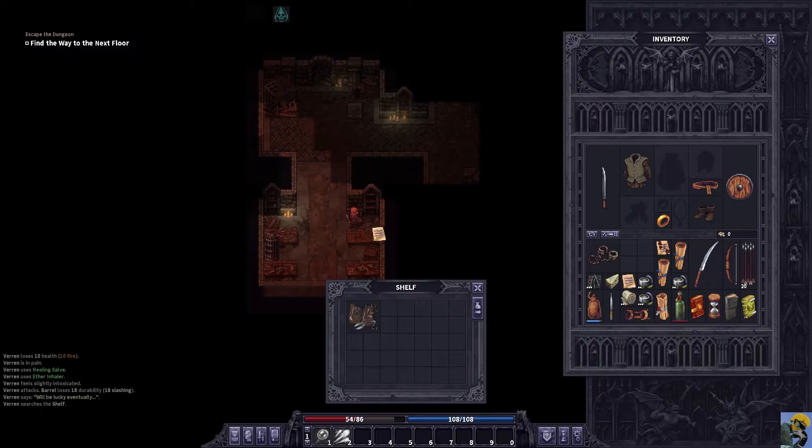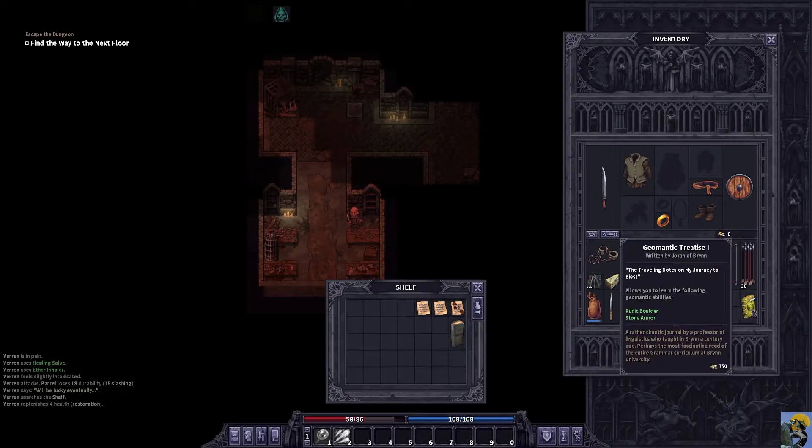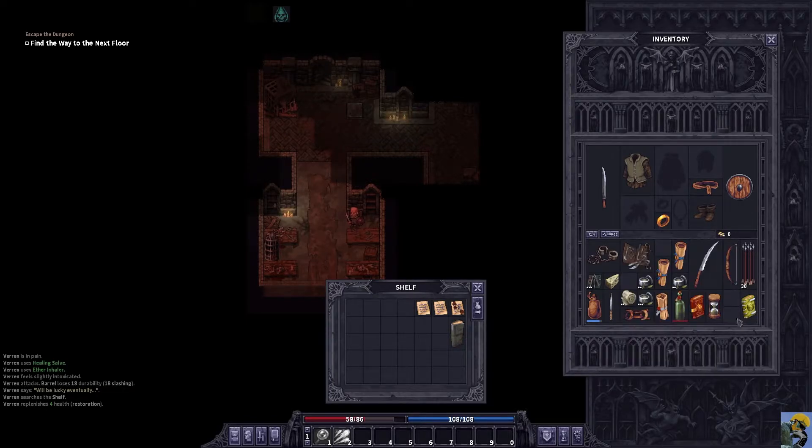I don't think I need these diary pages, honestly — beyond lore, I could be wrong, maybe I want them, but I've already read them. These are still worse stuff, so let's keep those around. I also don't think I need shackles — probably want to get rid of those.